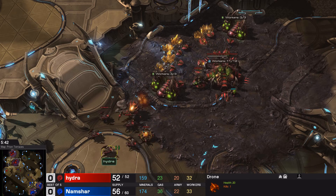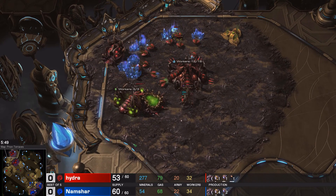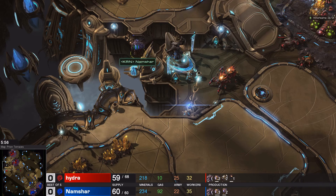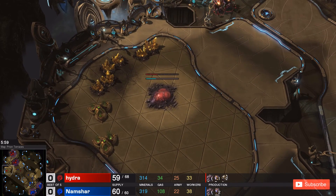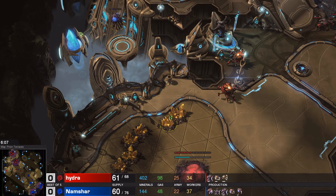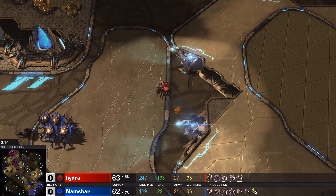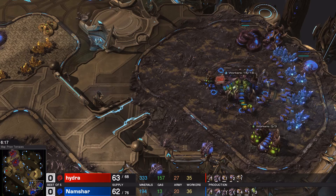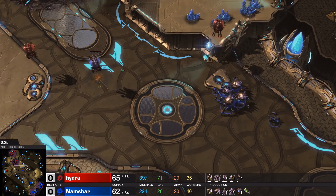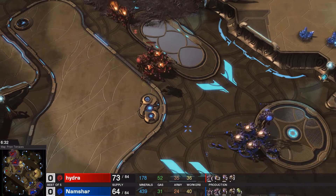Namshare is putting Hydra behind despite Hydra having taken the gold expansion very early. Three gases in position hints at Roach and Ravager play for now — not quite enough to support Hydralisks. Almost managing to snipe a free Overlord there; any Overlord snipe in Zerg vs Zerg is quite crucial, as it forces your opponent to focus more on Overlord production instead of Zerglings — one Overlord equals four Zerglings. Namshare looks like he's opting for a few Banelings, which is a strange choice since he really needs to counter the Roaches right now.